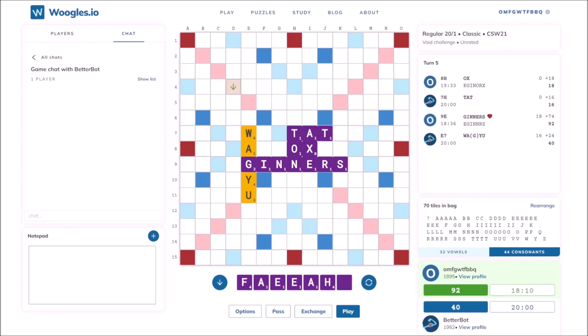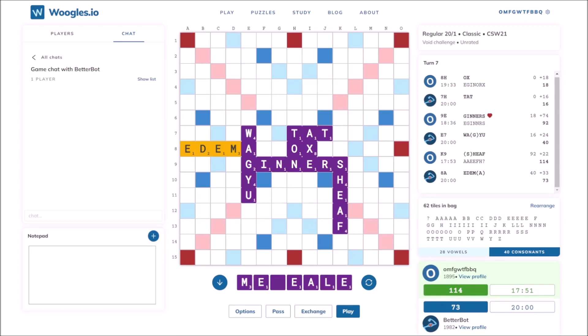I just need to get rid of the F and the H, and at least one of the A's, but I don't see a good way of doing that without also using one of the E's. There are still 9 more E's, so I guess using one of them here is fine. I got another 2 E's, but I don't think I have a valid 7 letter word in hand.